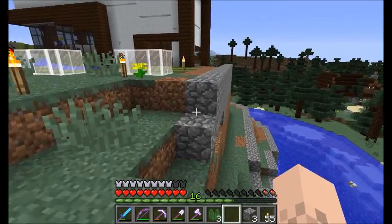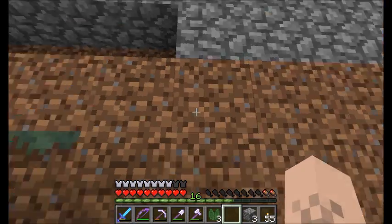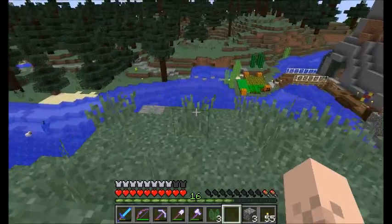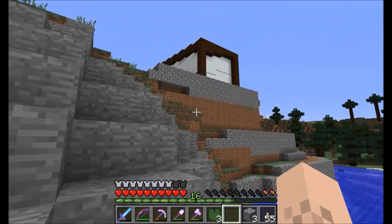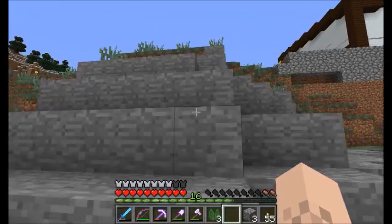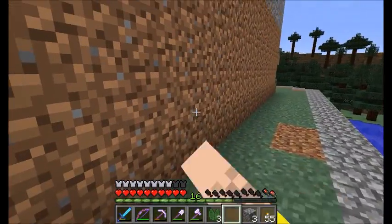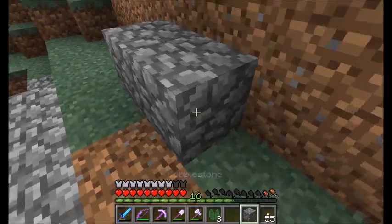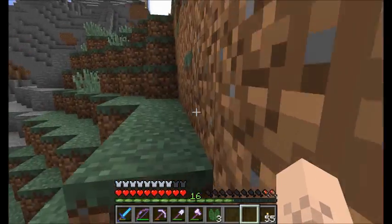The height is a huge jump — one, two, three, four, five, six, seven blocks high. I don't like that — it's going to look extremely tall and I don't like seeing the dirt there. I think we should make smaller tiers towards the top — put some stone blocks there to tier it up just a little bit, then put a ledge and see where we go from there.